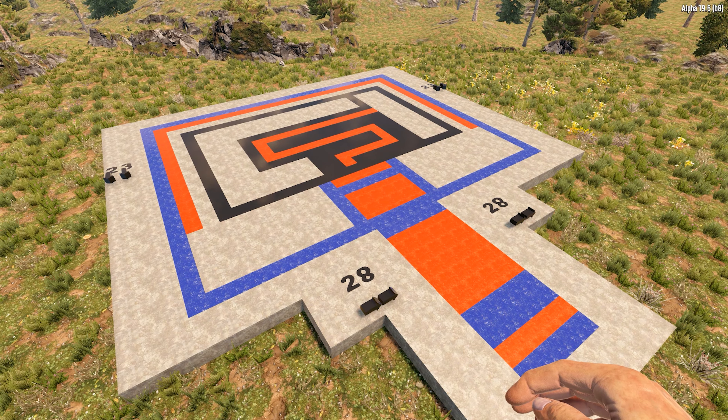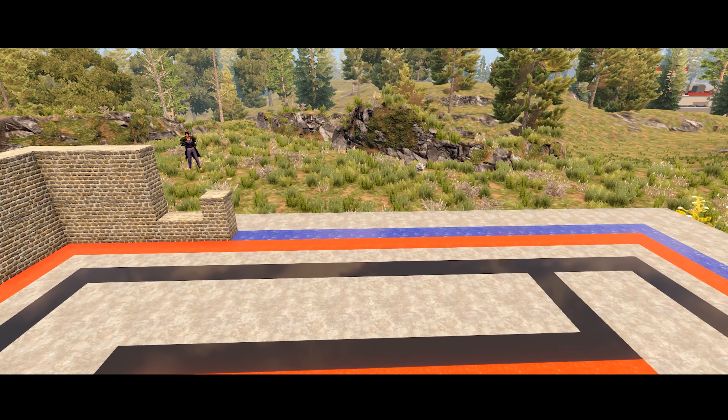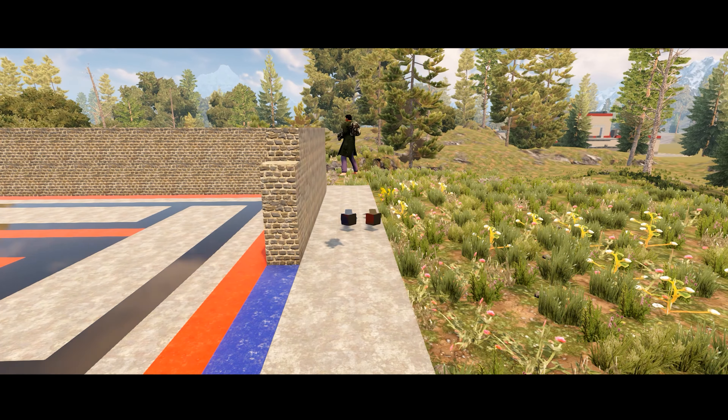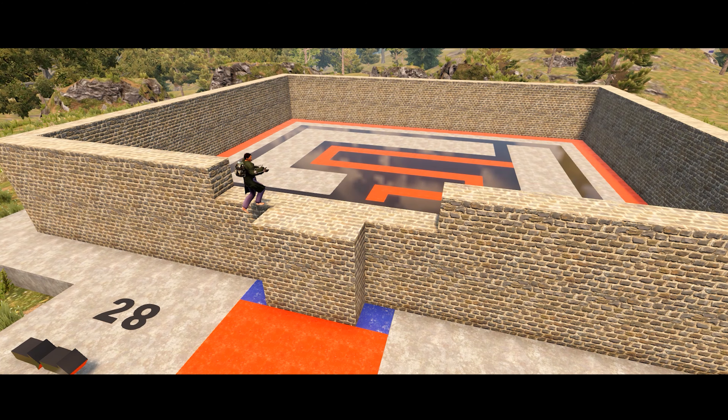Welcome to the Hordebase Fort Maze — another 10-minute Hordebase build from Exotic Gaming. Starting off, the red lines represent traps for the zombies, the blue lines represent the outer wall, and the black lines represent the inner structure of your Hordebase. Hopefully the colors of the blocks help make it easier for you to copy. If you want to use this as a Hordebase, I'll talk through each specific point as I get to it — enjoy the build.